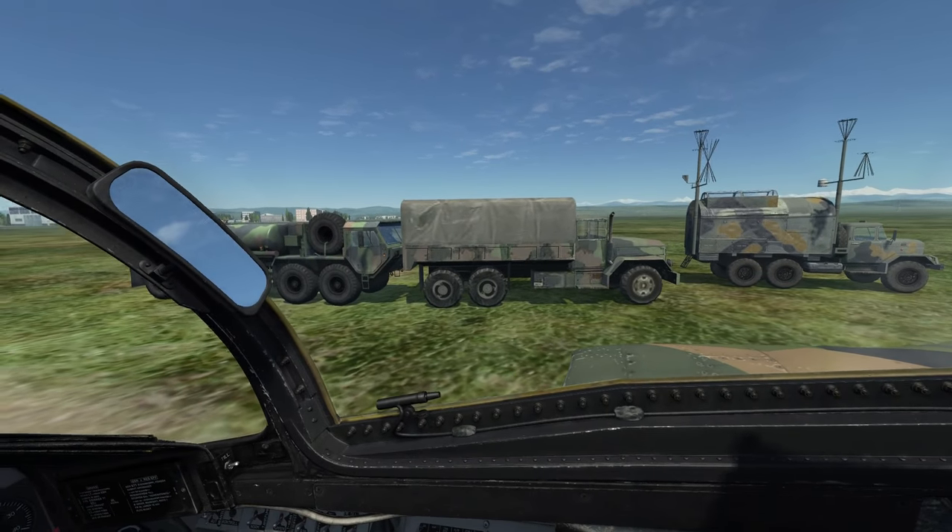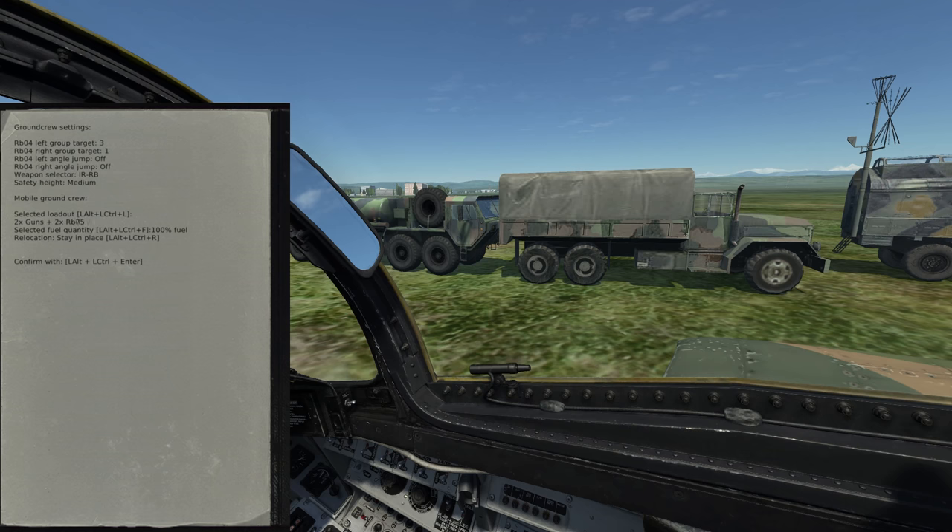This is Banjo and today I'm demonstrating the newly added mobile ground crew feature for the AJS-37 Viggen found in DCS World.